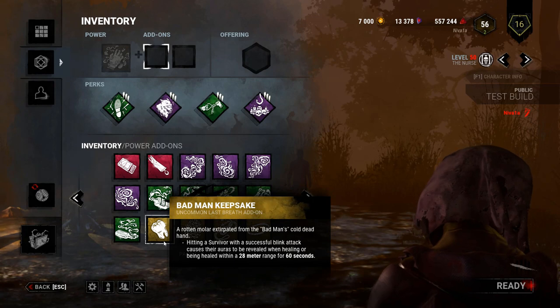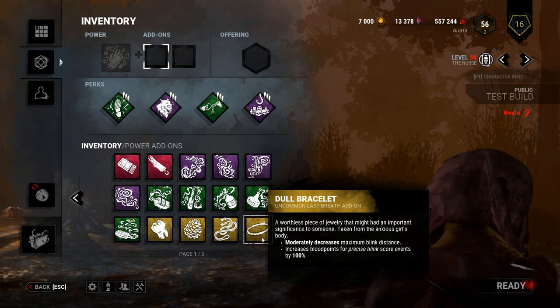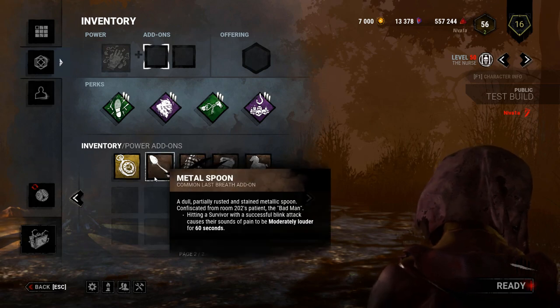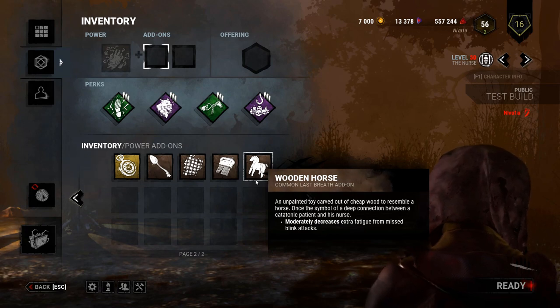Badman Keepsake: hitting a survivor with a successful blink attack reveals their aura when healing or being healed within 28 meters for 60 seconds. Catatonic Boy's Treasure: considerably reduces extra fatigue from chain blinks. Dark King Shure: moderately increases blink recharge speed. Dull Bracelet: moderately decreases max blink distance and increases blood points for precise blink score events by 100%. Pocket Watch: moderately increases the length of the chain blink window. Metal Spoon: hitting a survivor with a successful blink attack causes their sounds of pain to be moderately louder for 60 seconds. Plaid Flannel: allows the Nurse to see the blink target locations. White Knit Comb: moderately decreases the distance of blink lunge attacks and increases blood points for blink attack score events by 100%. Wooden Horse: moderately decreases extra fatigue from missed blink attacks.